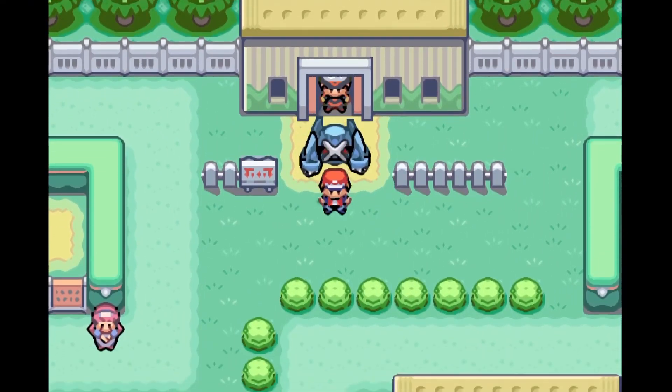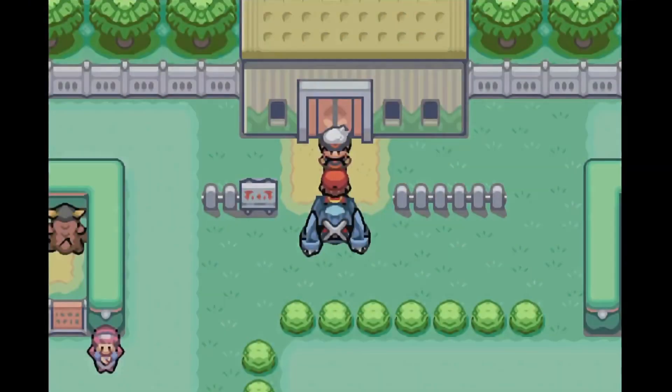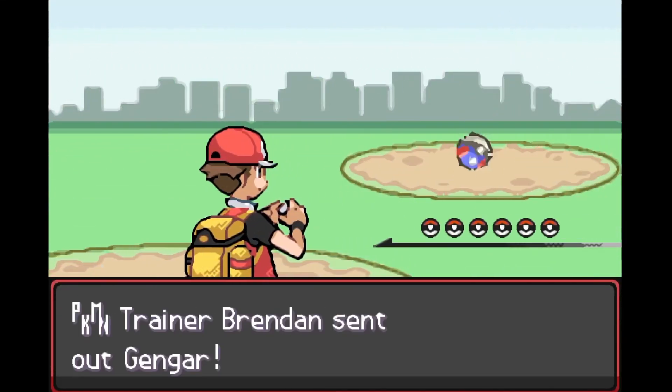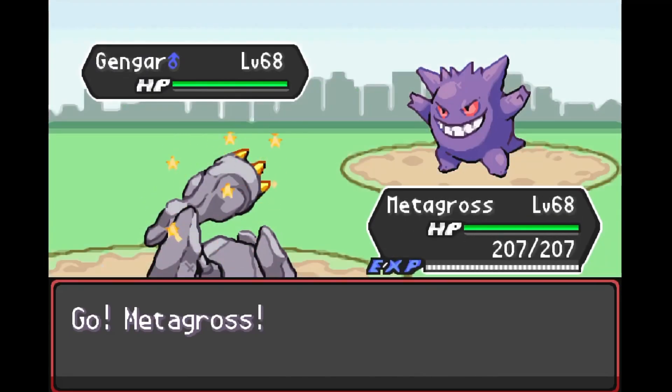We're back continuing our adventure in Pokemon Radical Red hardcore mode. Today we're going to battle Brendan for the fourth time here at the Safari Zone. Brendan just keeps getting stronger every time and he's got some legendaries as well, so without further ado, here we go.